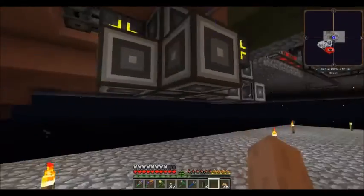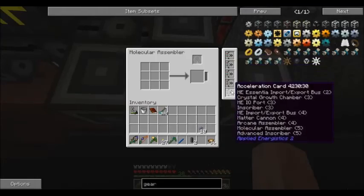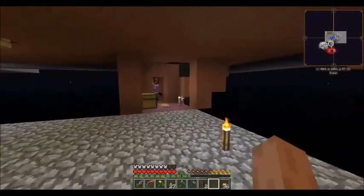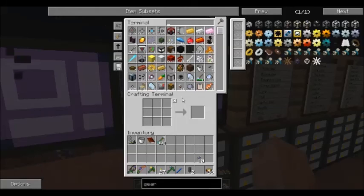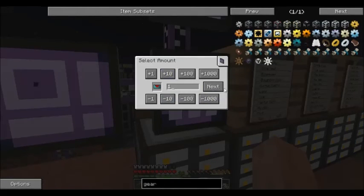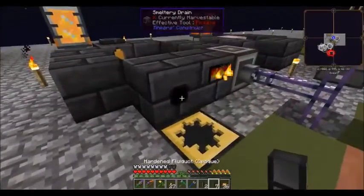I also added acceleration cards between episodes to these molecular assemblers — makes any of the crafting assembly stuff process faster. We need a few more things: fluid, and some resonant servos. It's crafting other stuff, so we'll let it do that while we set a few other things up.